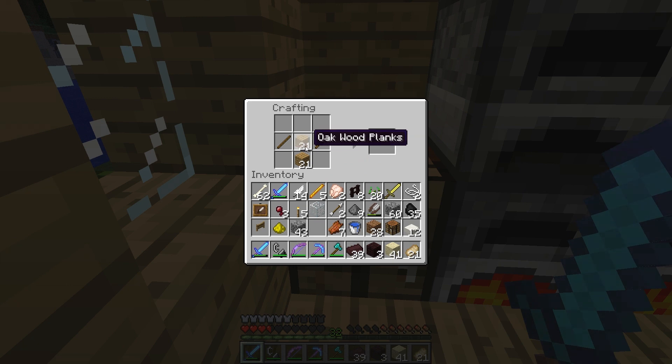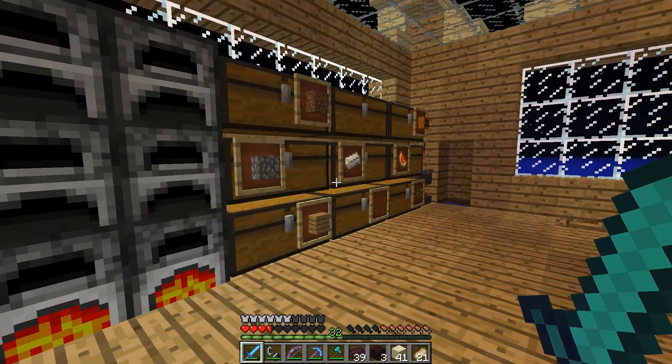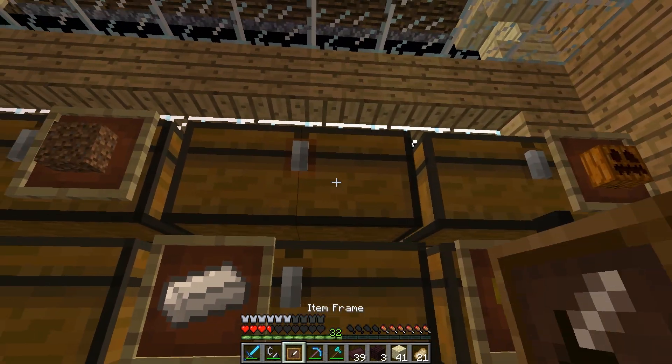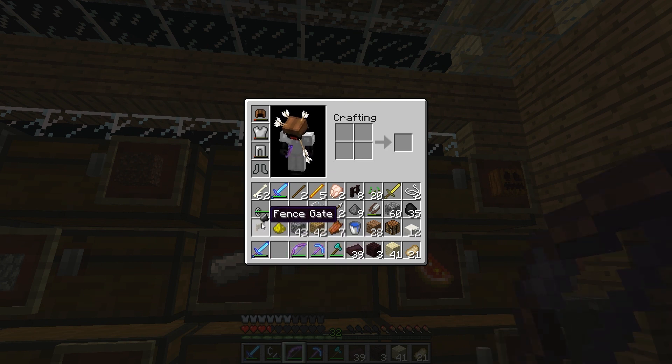Let's get a fence gate — boom, done with that. Do we have a spot for sticks? No we do not. I guess we're going to throw something out — let's throw the feathers out. Where did the item frame come from? Apparently it came off that chest. Let's go ahead and replace that. I'll just throw the bow out for a second, throw this into our inventory, get our bow back, and move this over here.